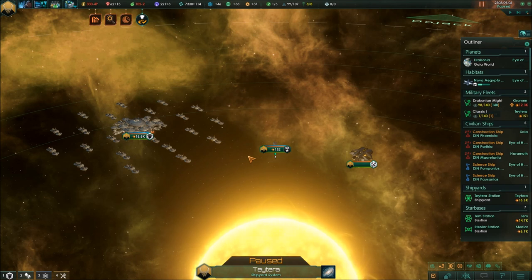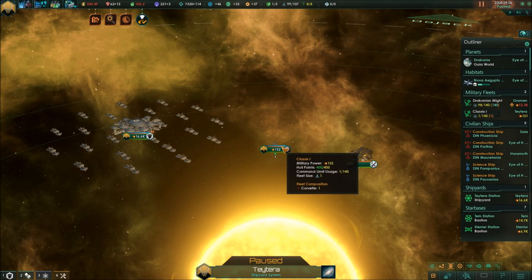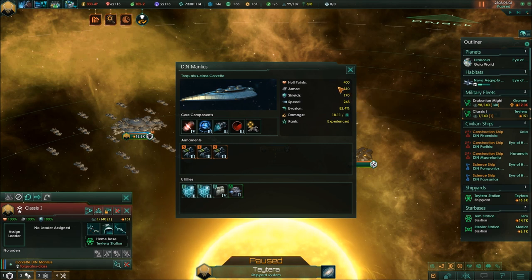Armor has gotten a complete rework. It is no longer a damage reduction stat — instead it works like a second shield. Damage is first applied to the shield, then to the armor, which is that orange-reddish bar showing the amount of armor currently on the ship. It's basically a second pool of hit points. We have one unit of armor on this ship giving us 110 armor points, and whenever damage is applied and the shields are down — or you have weapons that ignore shields — armor gets reduced, and once all armor is gone, damage goes to the hull points.